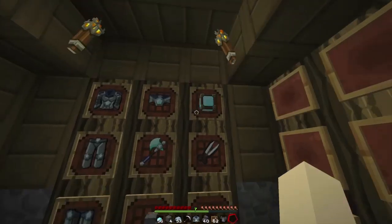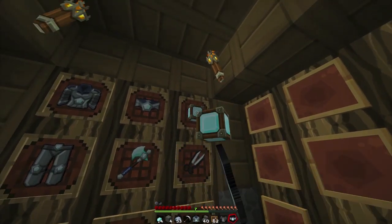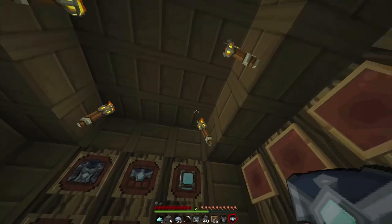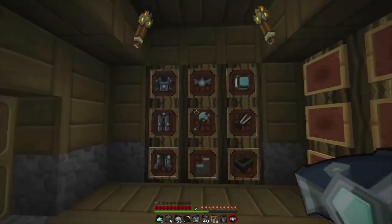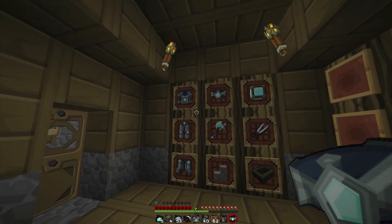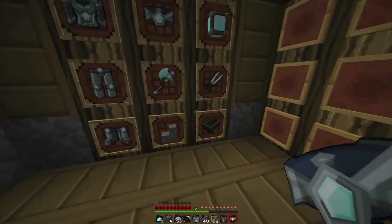I actually really enjoy this mod because you can craft stuff over and over and over, and you don't have to worry about having to go back to the crafting table every time you need to make more stairs or more diamond armor. You can just put this on your wall in your house, right-click it whenever you respawn — you'll have an instant set of armor, instant set of tools. Really good stuff.